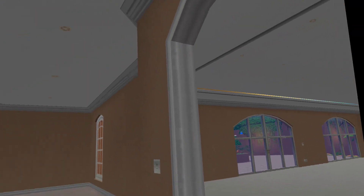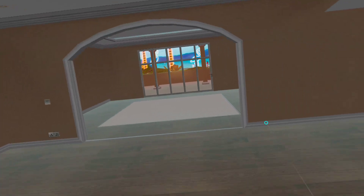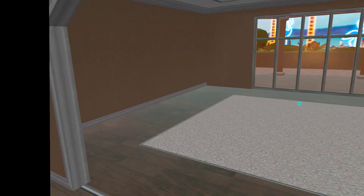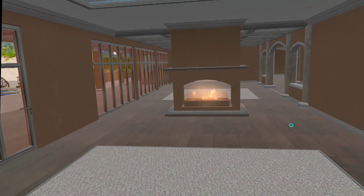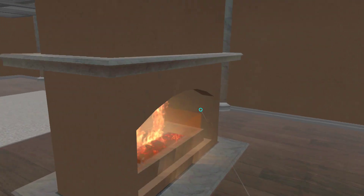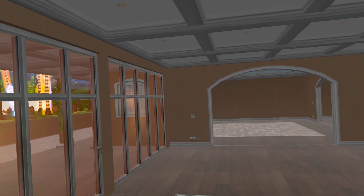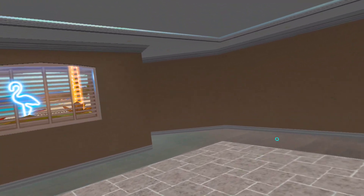There is no door in it, but we start with one big room. Coming into the next big room. Open fireplace on both sides. Big room.